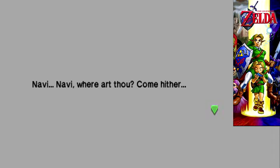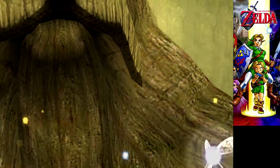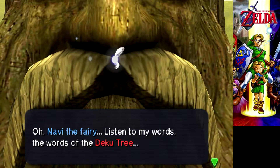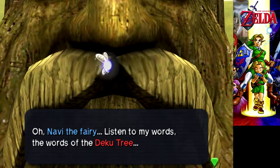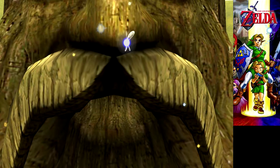Navi! Navi, where art thou? Come Hitler! Oh, what? Maybe the energy drink was a bad choice. Oh, that is a nice moustache. Navi the Fairy, listen to my words. The words of the Deku Tree. The Deku Tree.